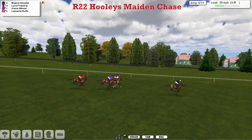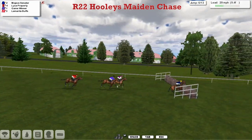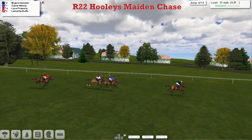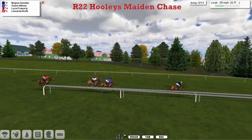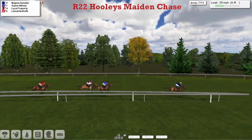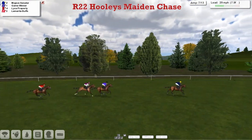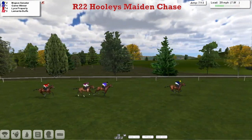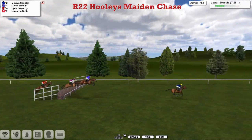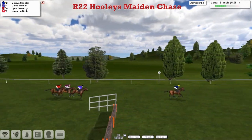Mojave Senator bowling along nicely in front. We're still on the downhill part of the course. Leica Property is second, Game Winner third, and Lamarita Buffs back in fourth. Really good jump there by the leader — absolutely flew over that fence and is a good five or six lengths clear. Game Winner in second, and then Leica Property is third. Lamarita Buffs is the backmarker of the four as they get to the seventh. The leader really attacked the fence and jumped it twice as quickly as the other three.